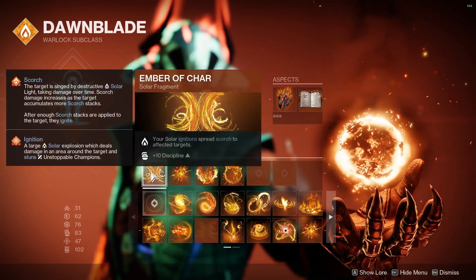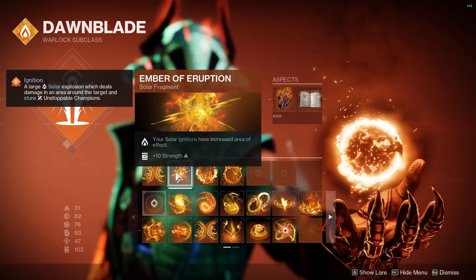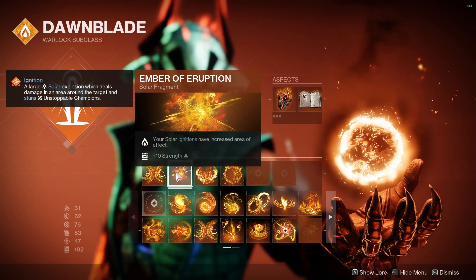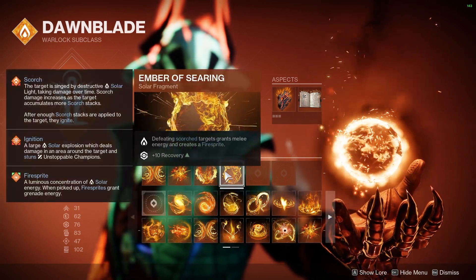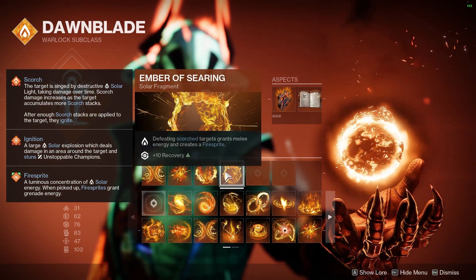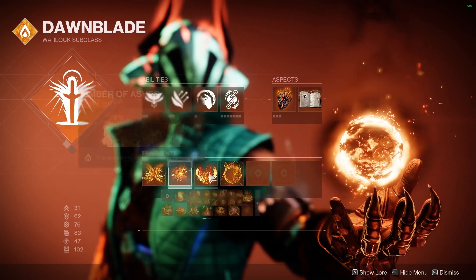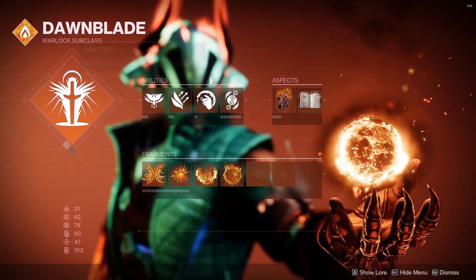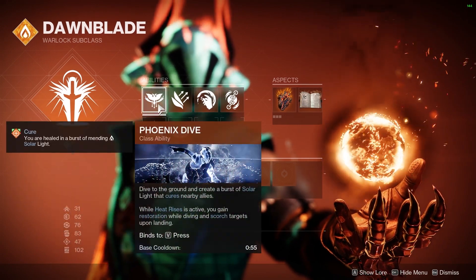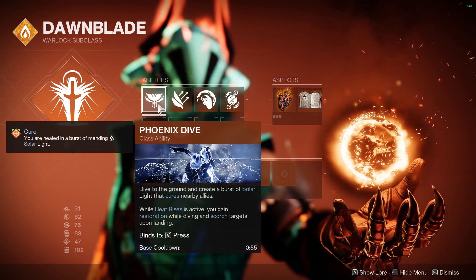For fragments, I like to use the Ember of Char — your ignitions spread Scorch to affected targets. The Ember of Eruption — your solar ignitions have increased area of effect. The Ember of Ashes — you apply more Scorch stacks to targets. And finally, Ember of Searing — defeating a Scorched target will grant a Fire Sprite. These four work very well together, and you want all four on alongside Heat Rises and Incinerator Snap. Combine this with the Phoenix Dive for great healing and to apply more Scorch stacks, and the Firebolt Grenade.